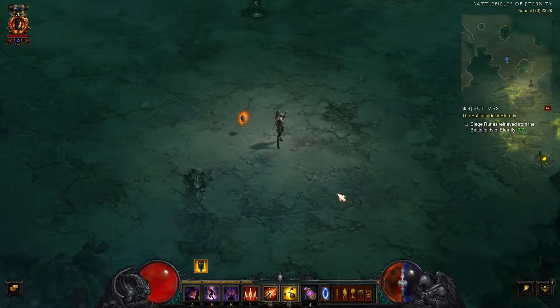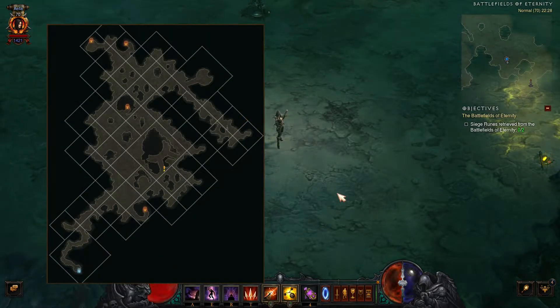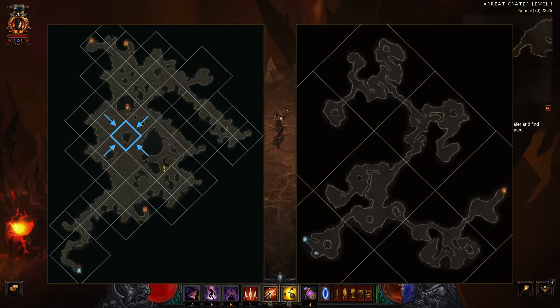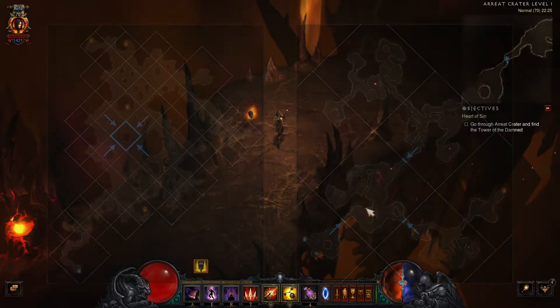One thing to note is that tiles may differ in size and concept. For example, the tiles in Battlefields of Eternity are tiny and can often be accessed from all sides. A complete opposite is found in Area Crater, where the tiles are huge and can only be accessed through a tiny path. The tiles can affect how hard or easy you will find it to learn a map, so expect varying difficulty.